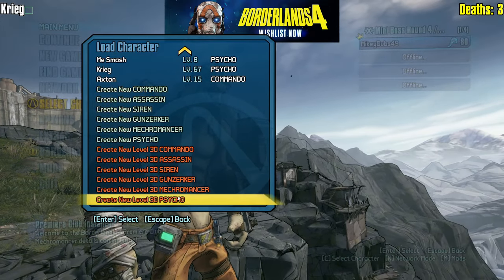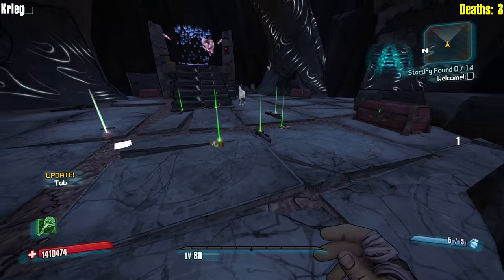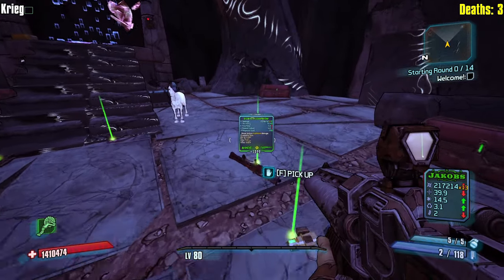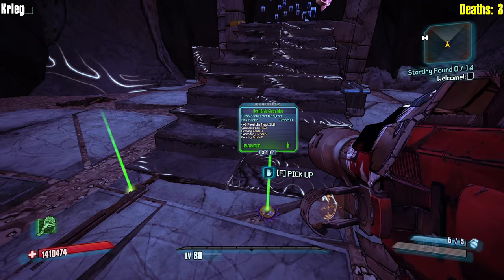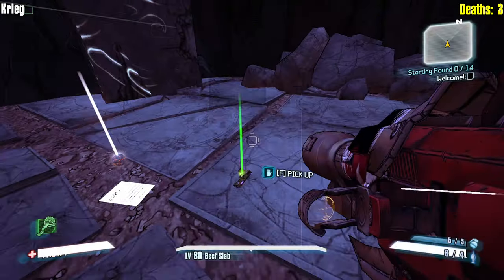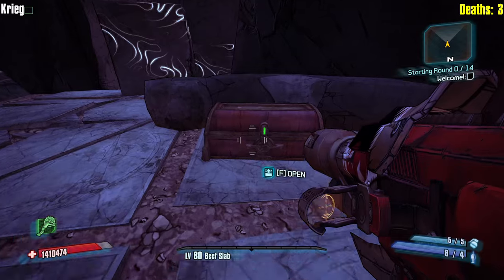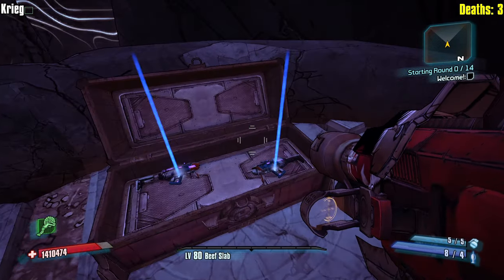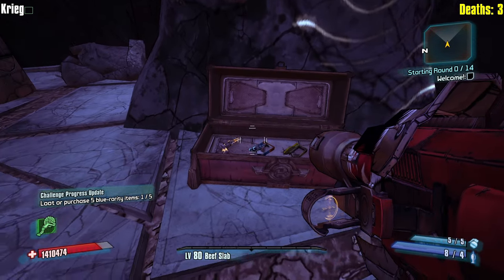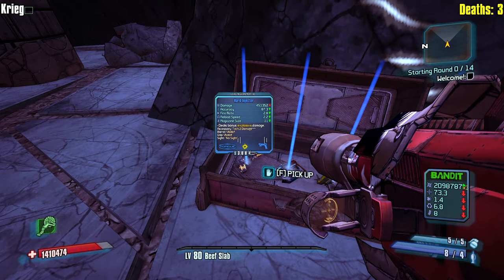All right, let's jump right back in, we're gonna go right back to the psycho. Maybe we can swap our strategies up a little bit here - we have a cool coach gun, and a nice bandit launcher. I want to remove this parts mod because it's just adding way too much to the card and I don't like it as much. The fact that I lost a run while also having a fastball is ridiculous on Krieg especially.